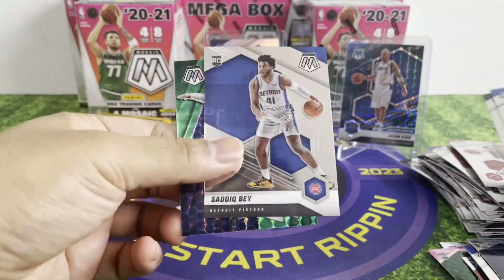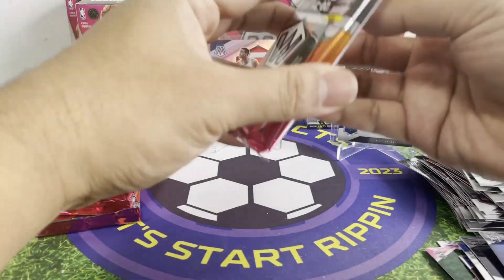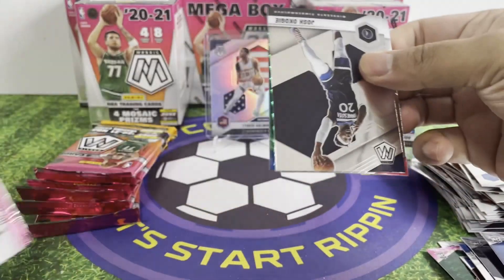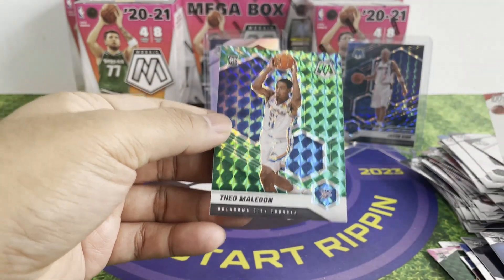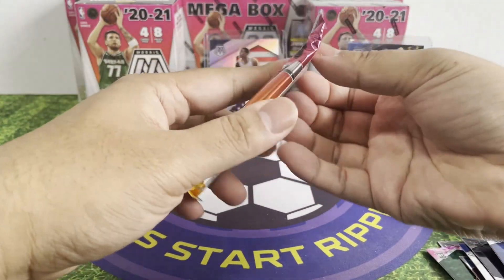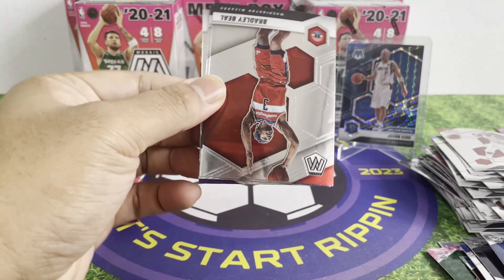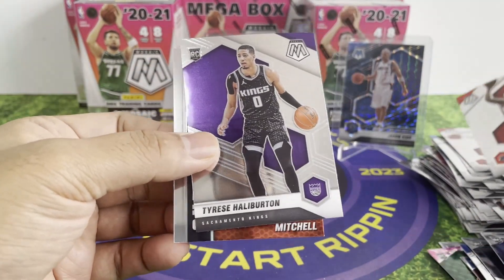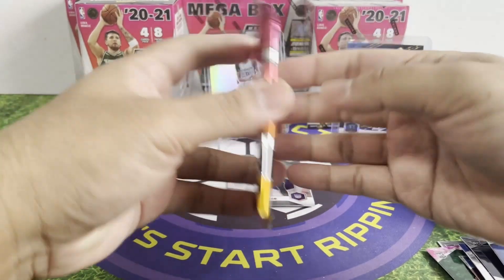Let's go on to the second box. We've got a static base, Elevate — nice, Donovan Mitchell. Let's see what we got. Kill Maledon again — man, why is it so easy to pull his rookie card? It's quite sad. Oh — Tyrese Haliburton! Nice Donovan Mitchell insert too — that's good.